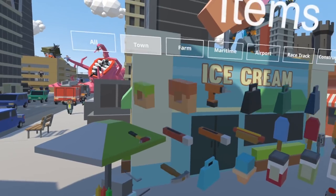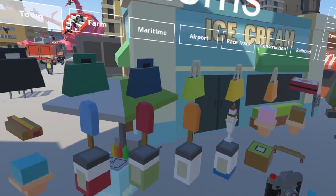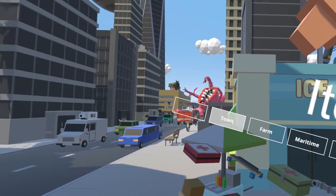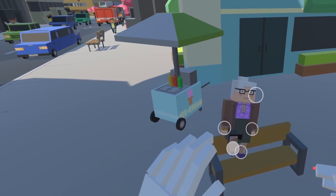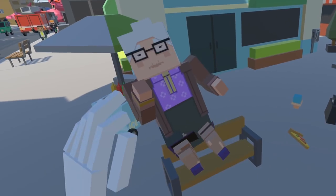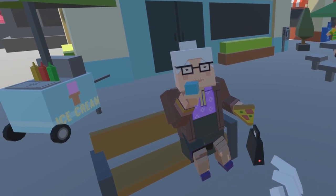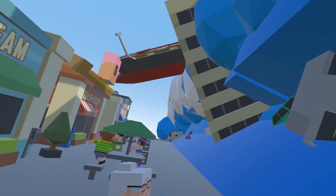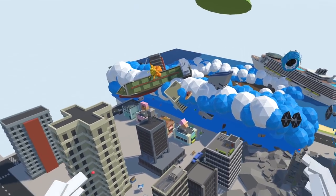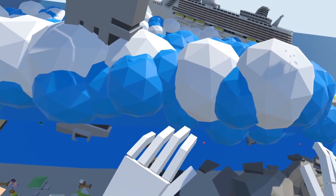Of course it wouldn't be a TinyTown episode without everybody's favorite character — oblivious grandma. She's in her golden years and she's not going to let a tidal wave get her down. We're going to have her sitting on a nice bench — she was probably looking at boats coming into port and then the UFO showed up. She doesn't care. She's got herself a slice of pizza, an ice cream, her purse, and she's enjoying the view. She's like, 'This is fine, this is completely fine.'